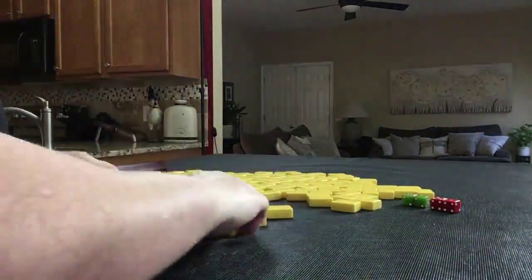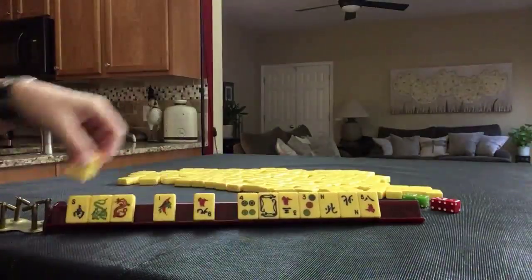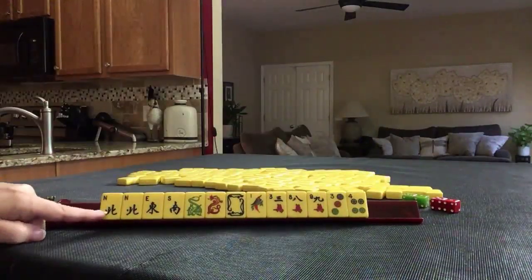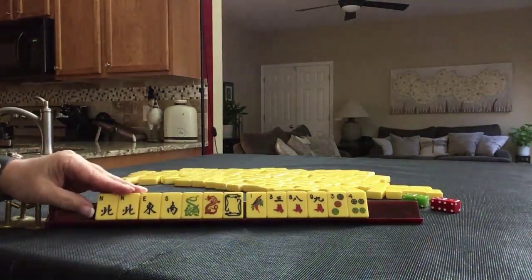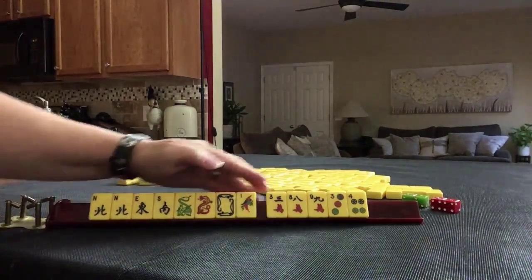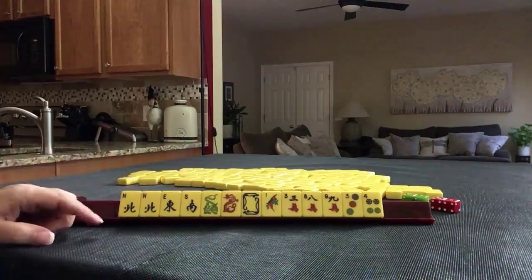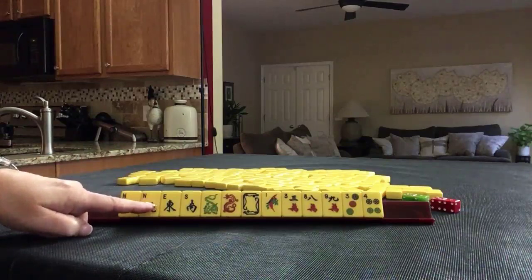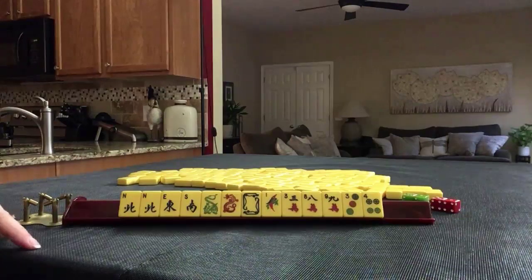I will get 13 tiles. North is prevailing. With this random pull, we have honors — 7 including a pair. We have 1 bam, 3 cracks, 2 dots. If this were your dealt hand, what would you say is the strength of the hand, what would you focus on, and what would be your first pass?